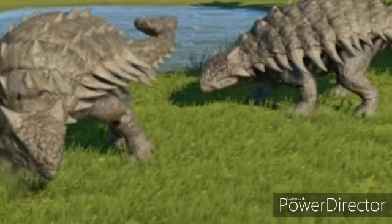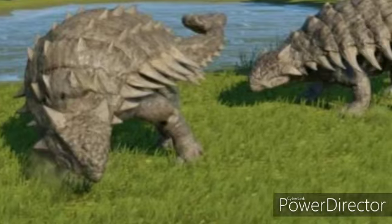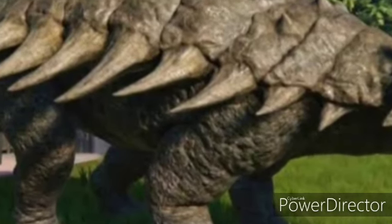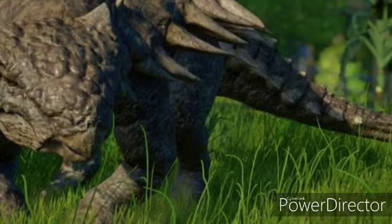It was covered in armor plates, or osteoderms, with bony half-rings, and had a large club on its tail. The Ankylosaurus tail club is made of two bony balls. When it strikes another dinosaur, it can break the dinosaur's bones.